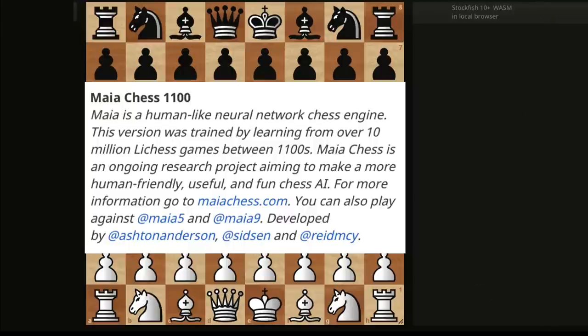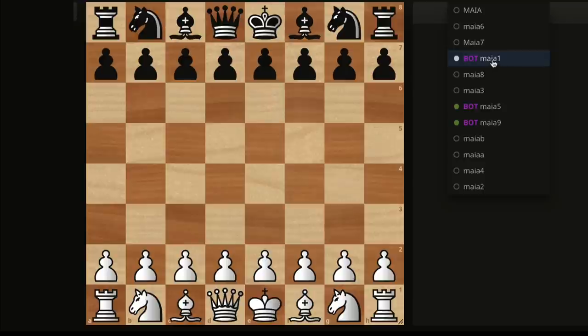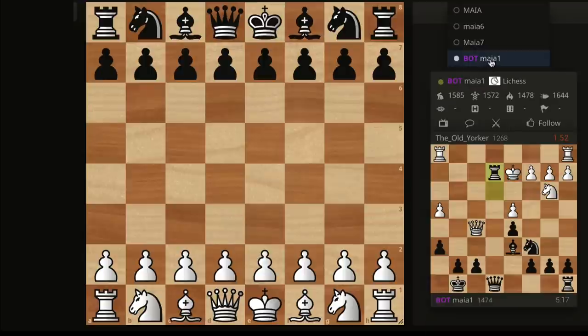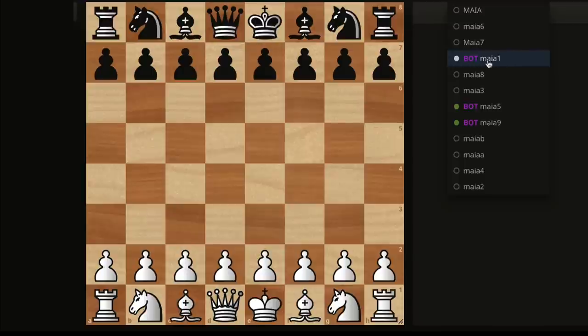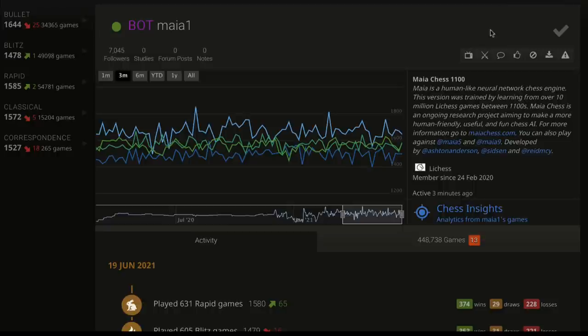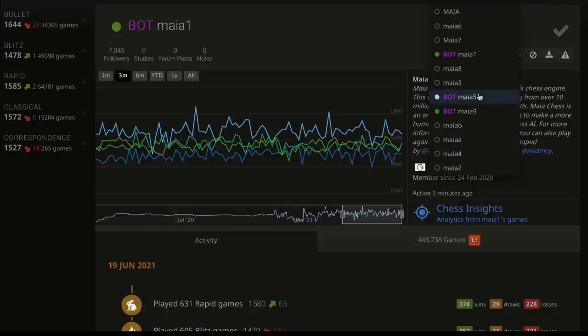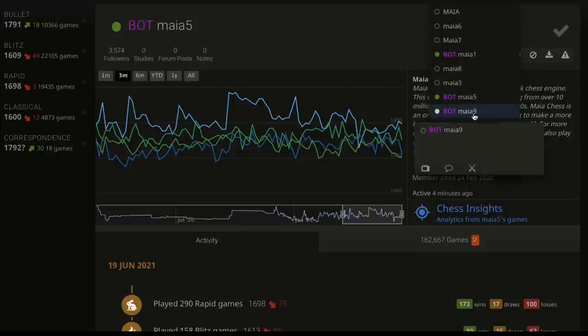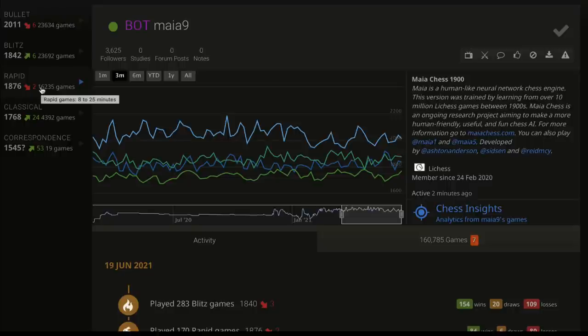I'm going to go to Lichess and search for Maya. You'll see Maya 1, Maya 5, and Maya 9. Maya 1 is almost 1600, Maya 5 is almost 1700, and Maya 9 is almost 1900 — it may depend on your personal rating. I'm going to play all three of them, which should give us enough material to consolidate everything and get ready for lesson 100.